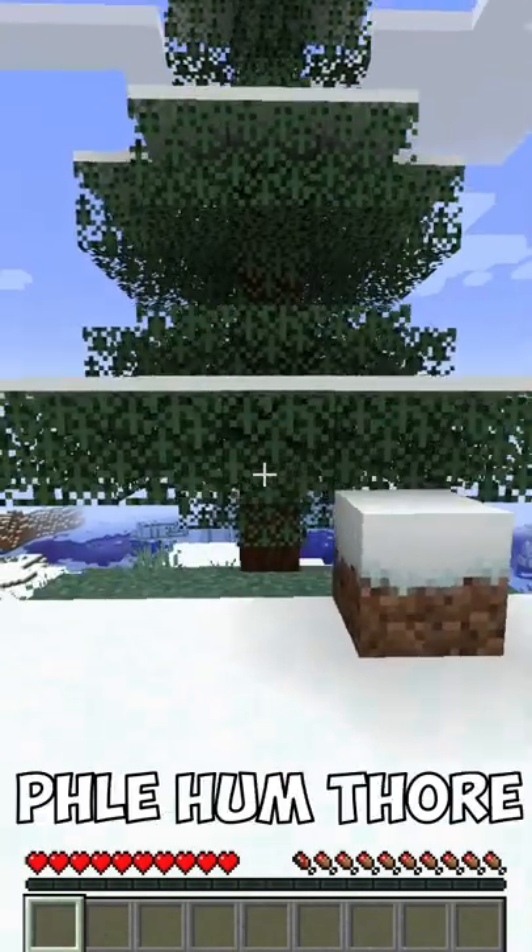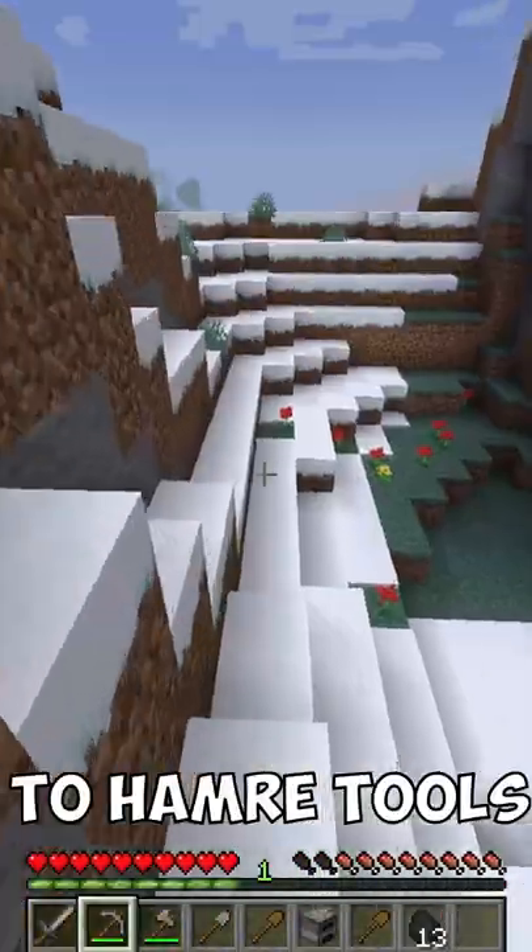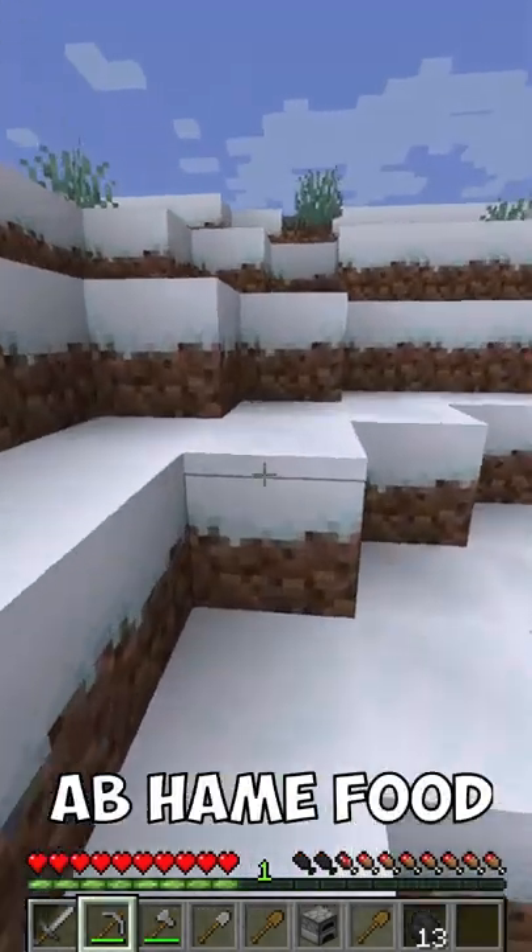Okay, so first of all we have to make some tools. On that side there are some stones and we have to upgrade tools. So we have to upgrade our tools — now we have to upgrade our food.